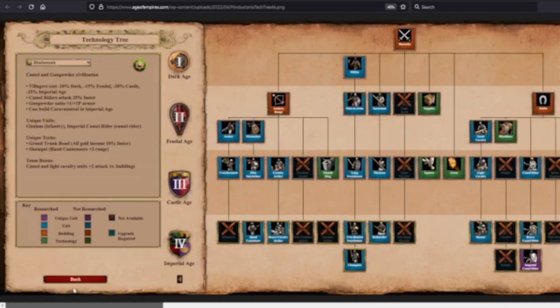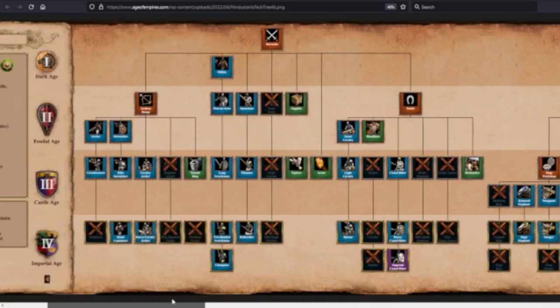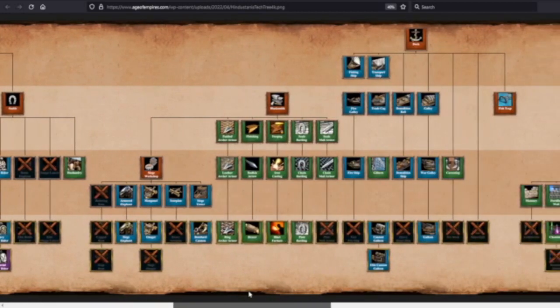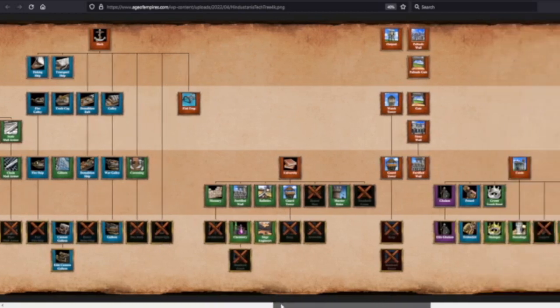Hindustanis camels: faster attacking, do bonus damage versus buildings. This is pretty cool. You do get Siege Elephants in the Siege Workshop — a little bit of flavor there. The Docks are missing Fast Fire Ship, Heavy Demo Ship, Dry Dock, and Shipwright. If you don't get Shipwright, you are not a good late-game Imperial Age navy — that bonus is huge. So Hindustanis don't have a strong naval game.